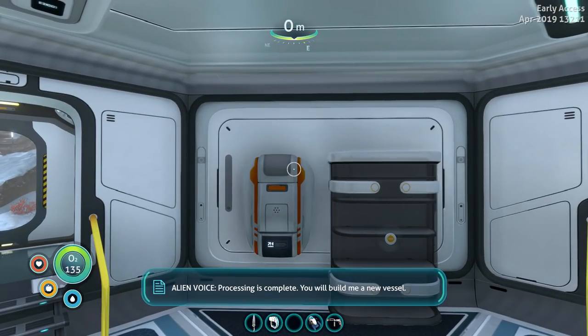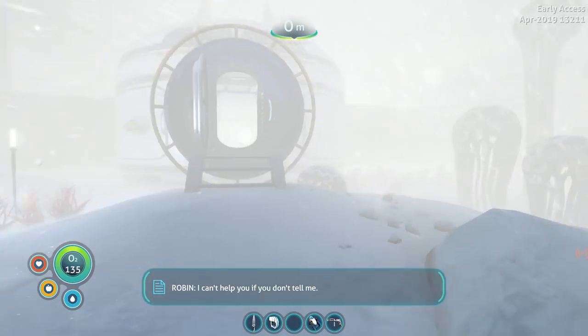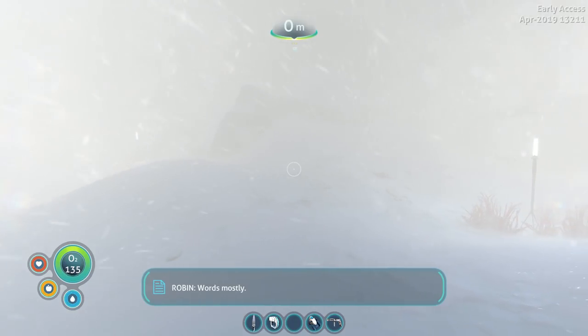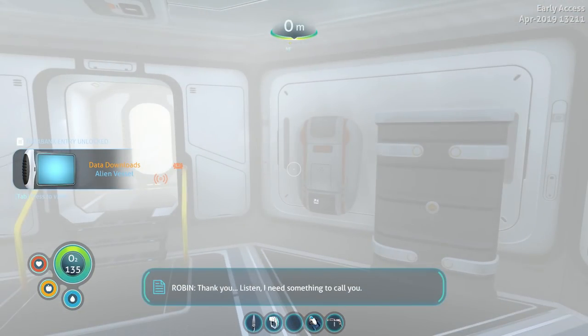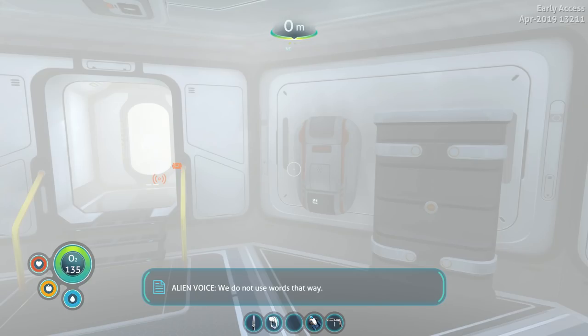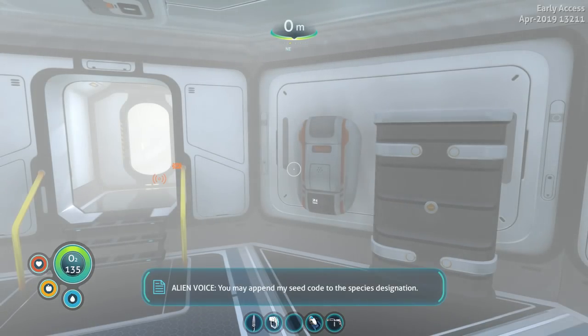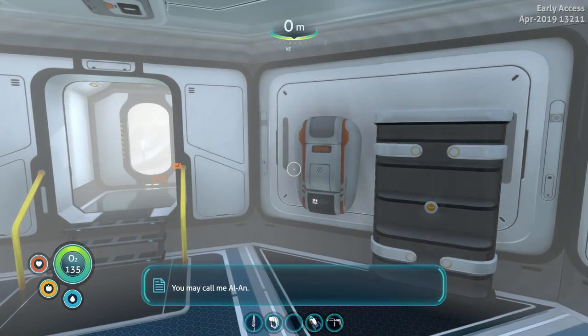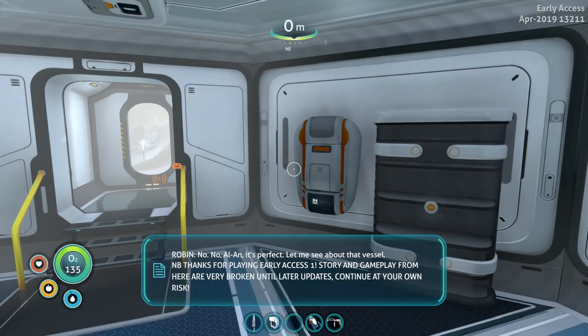Processing is complete. You will build me a new vessel. How? What kind of vessel? I have not granted you permissions for that information. I can't help you if you don't tell me. I have added the information to your data bank. Thank you. Listen, I need something to call you. We do not use words that way. I used to have a pet bar wall — I called him Ketchup. Don't make me name you. You may call me Al-An. I waited my whole life to meet a spacefaring alien. You're telling me your name is Alan? Is it insufficient? No. Alan. It's perfect.